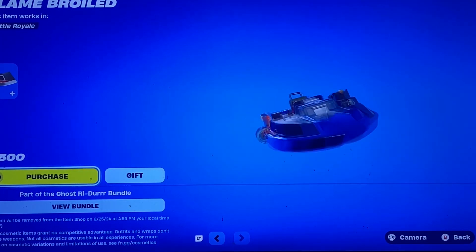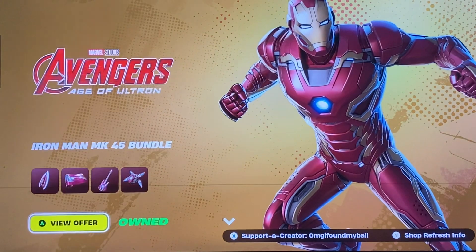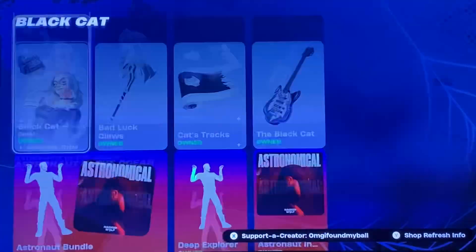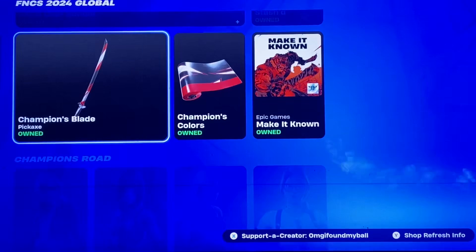We have the Flame Broiled gun wrap. I feel like we have a lot of flame wraps, but maybe it'll go well with him. Iron Man's still here. We have Black Cat, Astronaut in the Ocean, Deadpool Wolverine, and FNCS.